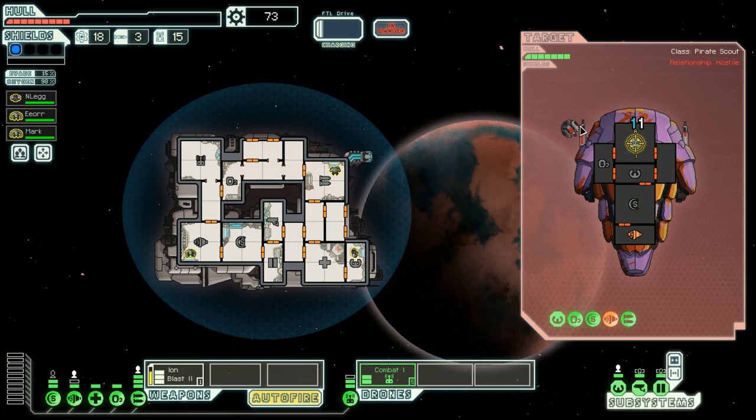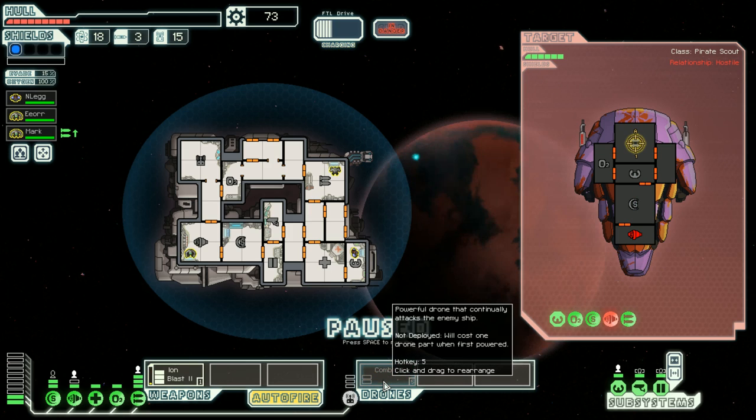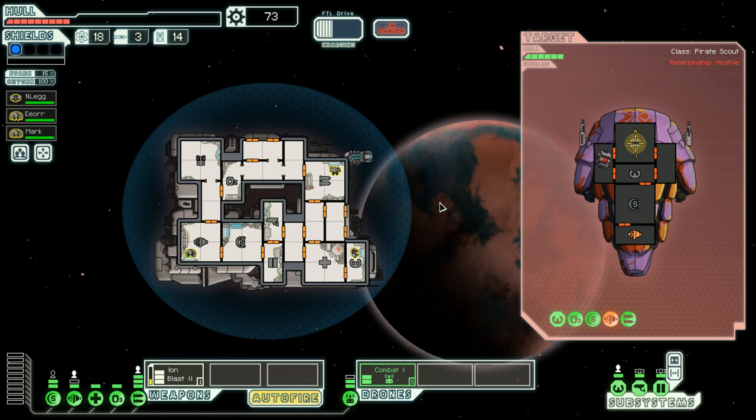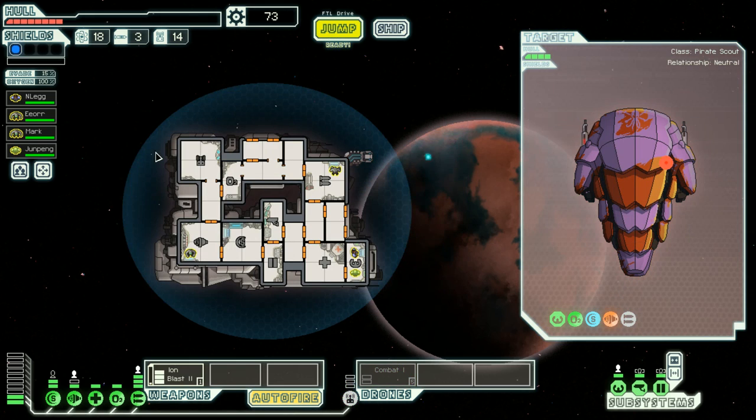I wish you could target the drone directly — I'm not sure you can. For some reason we're not allowed to launch another drone. They surrender — take one of our slaves as tribute. Sometimes in life you gotta add crew members. We'll accept their offer — Jun Pang! Thank you for that. What is he good at, and what can we make him good at, is the question.